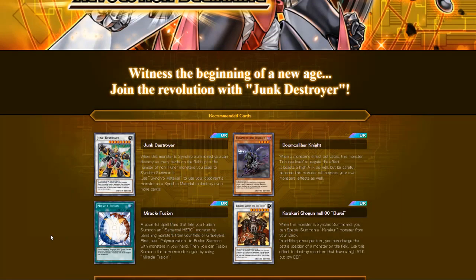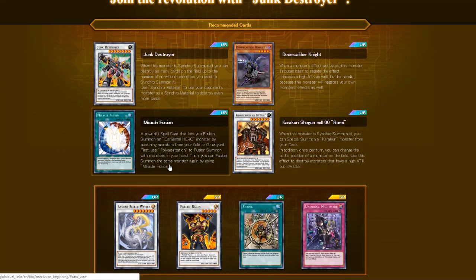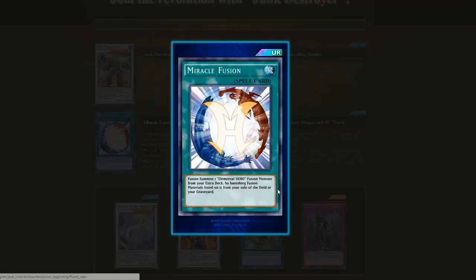The next card is Miracle Fusion — I think it's basically the card that's gonna change the entire meta. If you don't know what it does, you can Special Summon an Elemental HERO Fusion monster using materials from either your graveyard or your hand. Most of the time you're gonna be using the materials from the graveyard. That's one of the reasons Miracle Fusion is a really good card and I do think it's gonna change the meta.